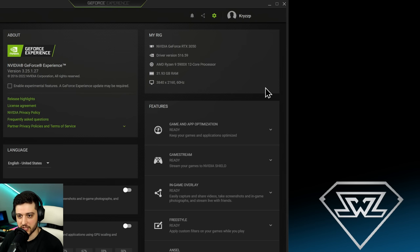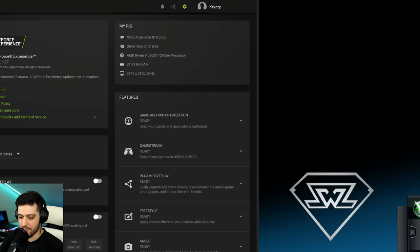You should get around the same FPS in the games we're testing today if you pair it with something like a Ryzen 5 5600 or an i5-12400F. Let's get to the first game, and actually let's go over all of the games right now.